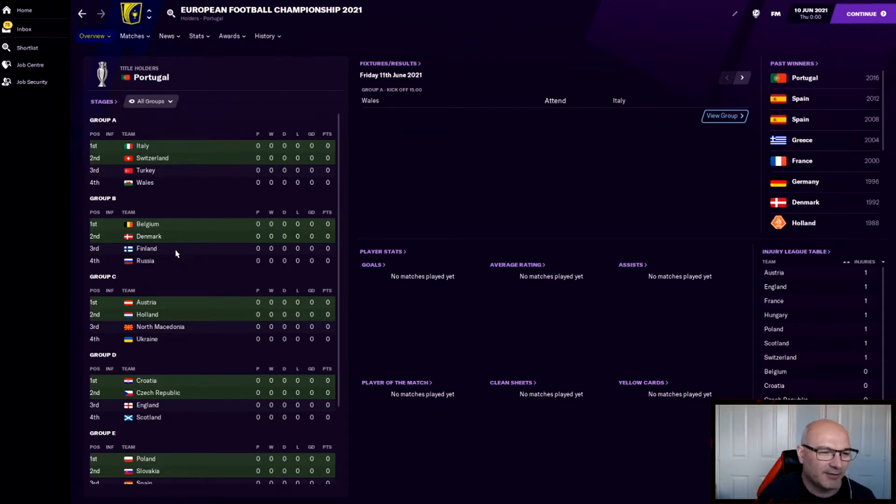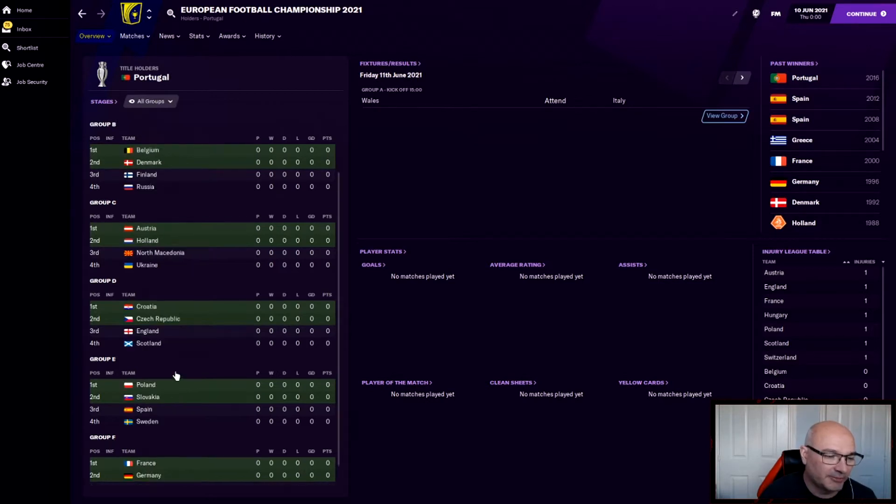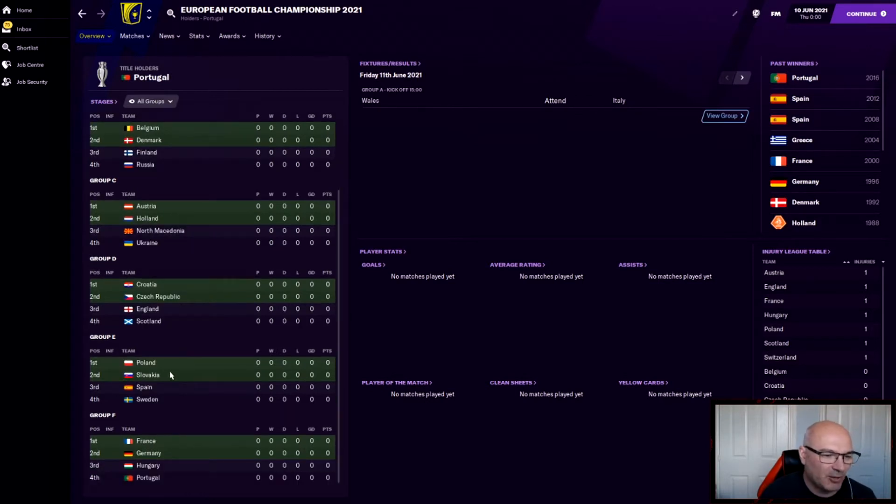Group B: Belgium, Denmark, Finland, Russia. Group C: Austria, Holland, North Macedonia and Ukraine. Group D: Croatia, Czech Republic, England and Scotland. Group E has Poland, Slovakia, Spain and Sweden, and the final Group F: France, Germany, Hungary and Portugal. Feel sorry for Hungary in that one. Without further ado, let's kick off the FM21 European Football Championships 2020.